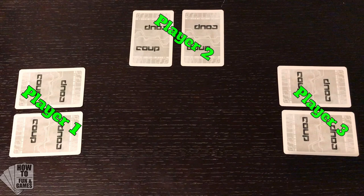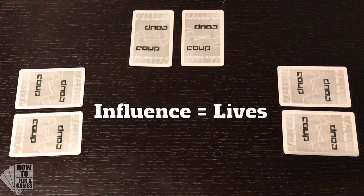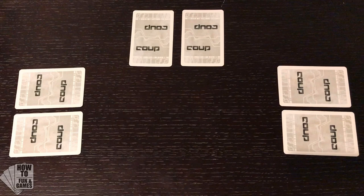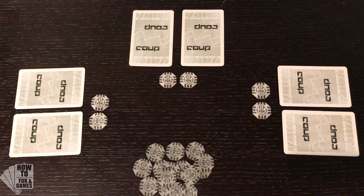Each player receives two random character cards which they're allowed to look at, but they keep face down on the table so the other players can't see them. These cards represent the player's lives, or in this game it's called influence, and the goal of the game is to be the last player left with influence. Each player begins the game with two coins and the rest of the coins go off to the side in the Treasury.